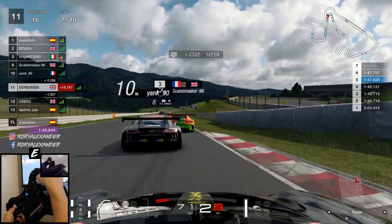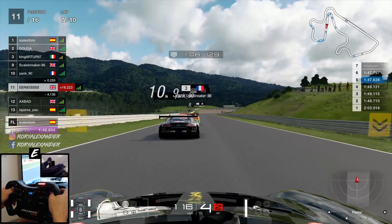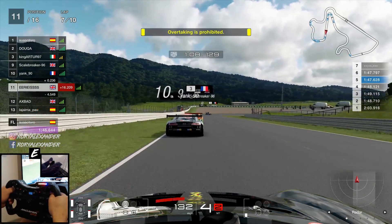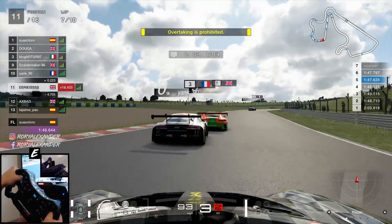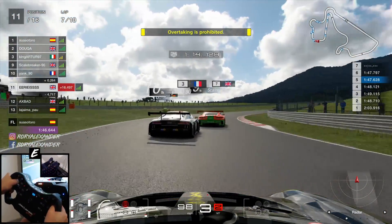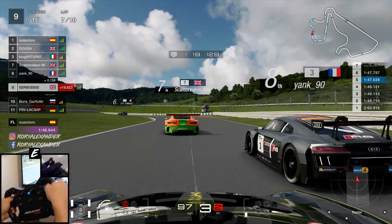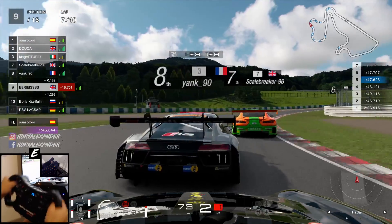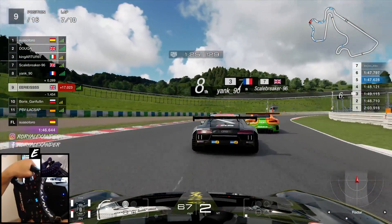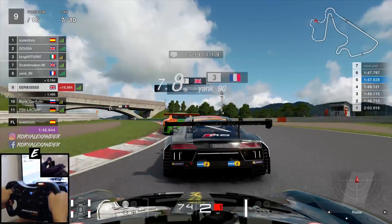Fast forwarding one lap here, coming out of the hairpin on lap number 7, we've managed to catch up with the pair up in front and yes, you guessed it, the yellows are out once again. There is a German way out on the grass. So up to 10th now and then up to 9th as presumably this car here was involved and is trying to recover. So we're now three positions higher than our door number and it isn't going to end there. Christmas may be over, but this race is the gift that keeps on giving.